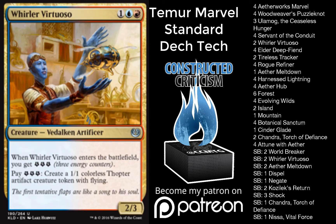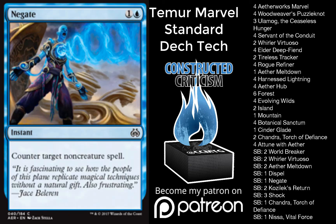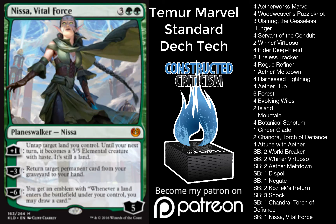Let's go to the sideboard. We have two Warlord Virtuoso, two World Breaker, two more Aether Meltdown, one Dispel, two Kozilek's Return, one Negate, three Shocks, one Chandra, and one Nissa. The sideboard is pretty diverse — it has a lot of things for Control, a lot of things for Aggro, a lot of things for Midrange, and a lot of things for Combo decks.